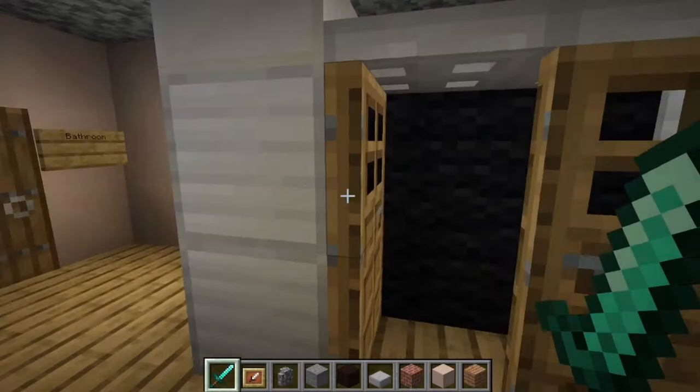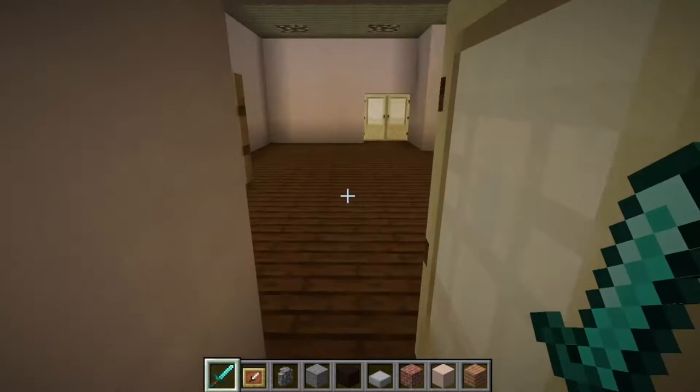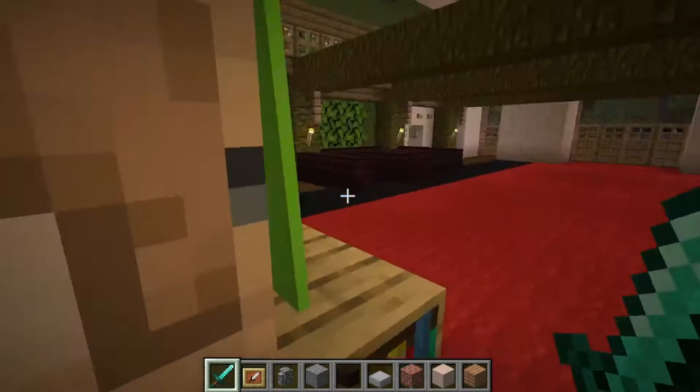Let's go back downstairs. Of course, they fix computers as well in case someone has a problem with their computer. And we are back in the lobby - this is the lobby area again. We have to explore the other side now.